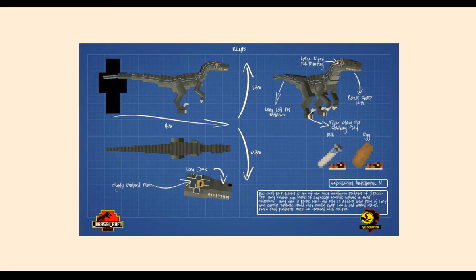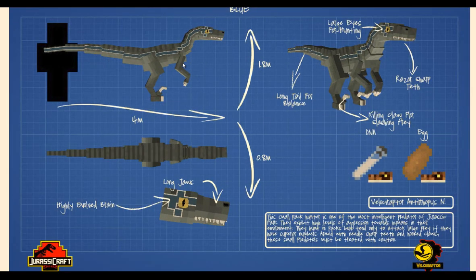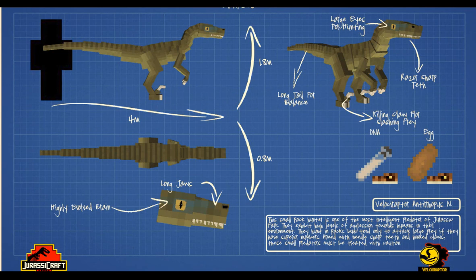Velociraptors — absolutely. And velociraptor Blue — here we go! This is a super velociraptor. It's got all the markings of Blue from Jurassic World and a really cool eye, very similar color to the movie. It's got the killing claw, four meters in length — so it's not as big as the Euteraptor. Highly evolved brain, hunted in packs, and little claws at the front for slashing prey. Looking really cool.